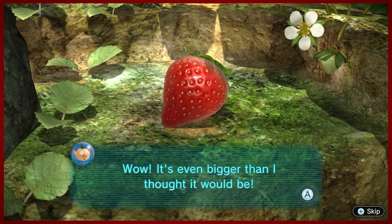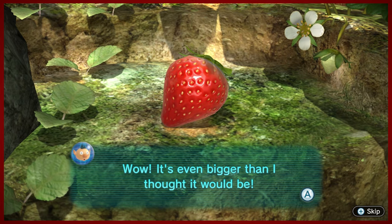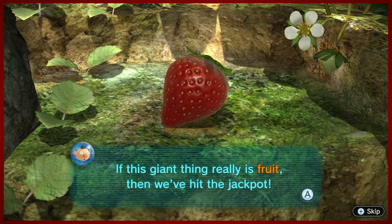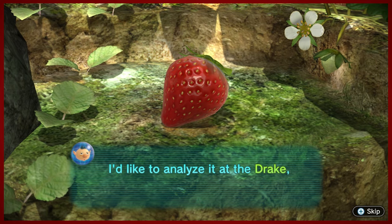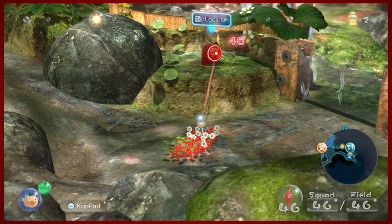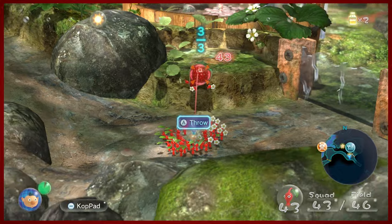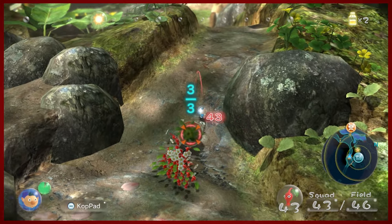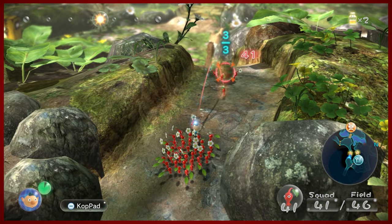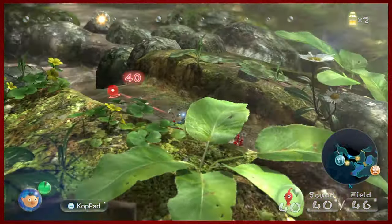Our first fruit of the game is the strawberry. Feel free to jump in and tell me what your favorite fruits are — my favorite fruit is pineapple, but I love a good strawberry. Top five for me. So we've got fruit and we've got Pikmin — how do we get it back to the Drake? You can have your Pikmin take it for you. What's nice is Pikmin can carry it with the minimum amount needed, but you can send double the amount so they'll take it twice the speed, which is very good.